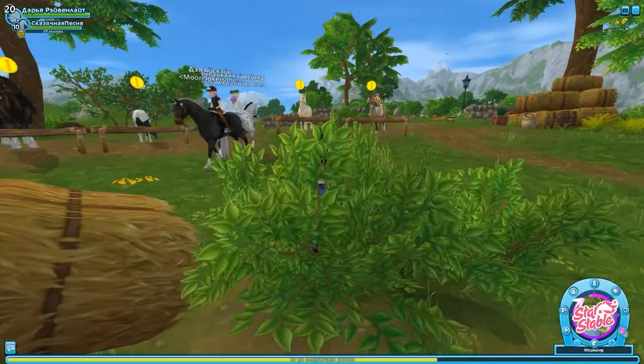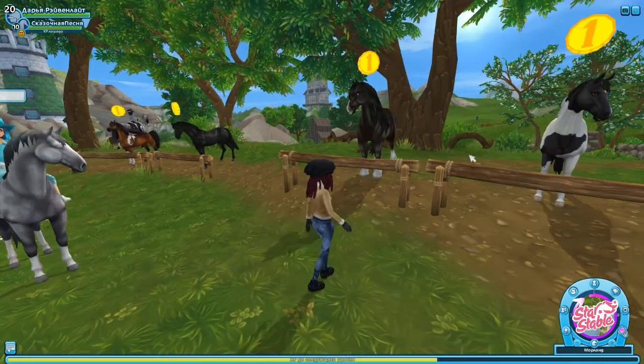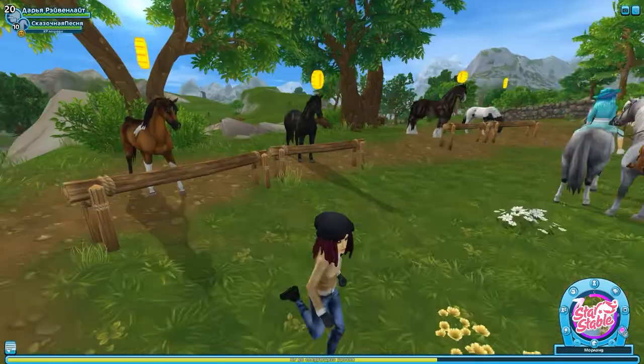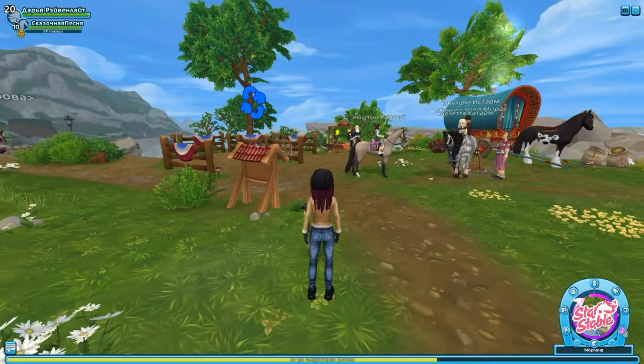Также сюда переместили 4-х лошадей с Форт Пинта. Здесь поместили Шайра, Тракенина, Англичанина и Араба. Описав это тем, что, видимо, скоро у Форт Пинта будут стоять новые лошади.